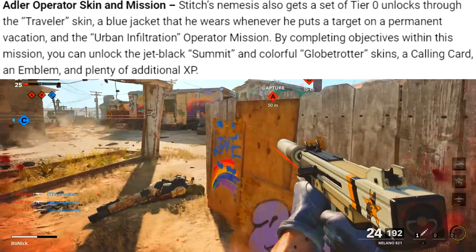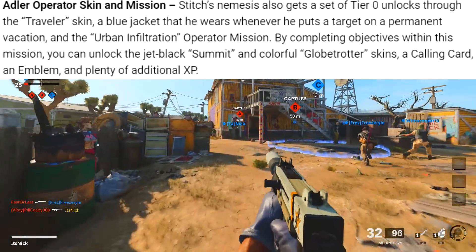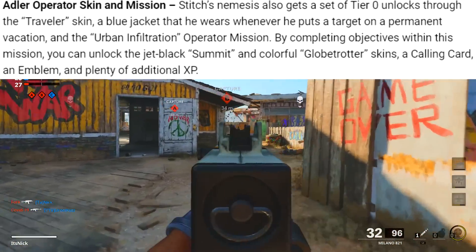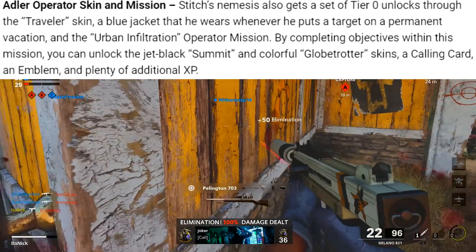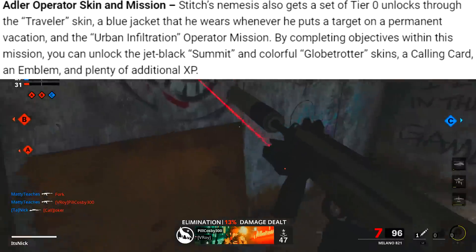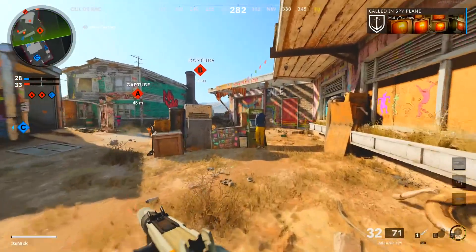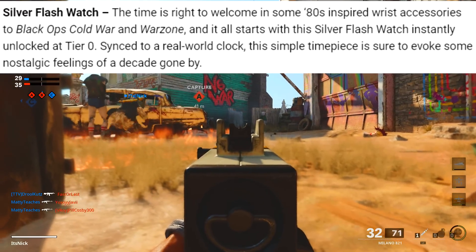Adler also gets tier zero unlocks through the Traveler skin — a blue jacket he wears whenever he puts a target on a permanent vacation — and the Urban Infiltration operator mission. By completing objectives in this mission, you can unlock the Dread, Black Summit, and Colorful Globetrotter skins, a calling card, an emblem, and plenty of additional XP.